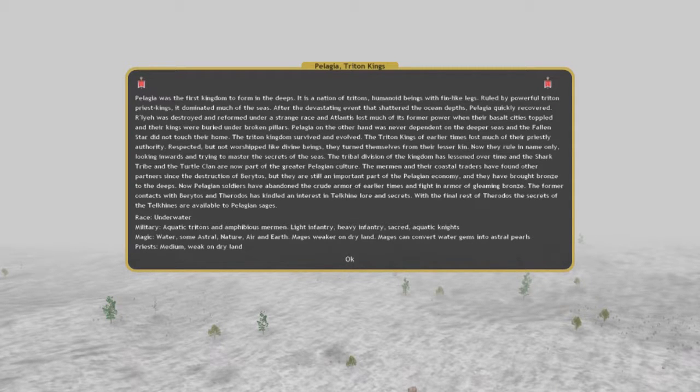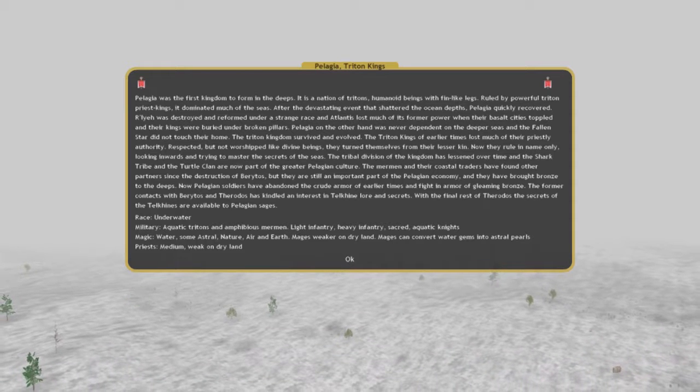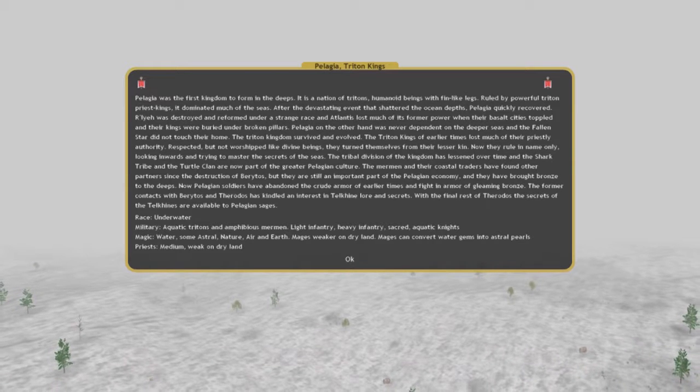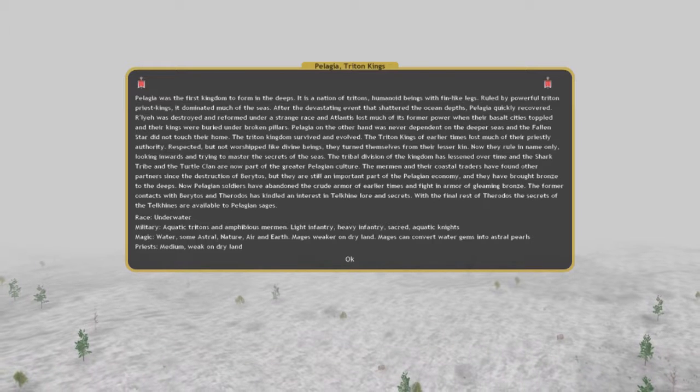Hello, it's your friend Doublebyte, and we're back with some more Dominions 4. So during my Depressed Marathon, my last nation was M.A. Pelagia, the Triton Kings, and honestly, I had a really cool strat that I wanted to try.